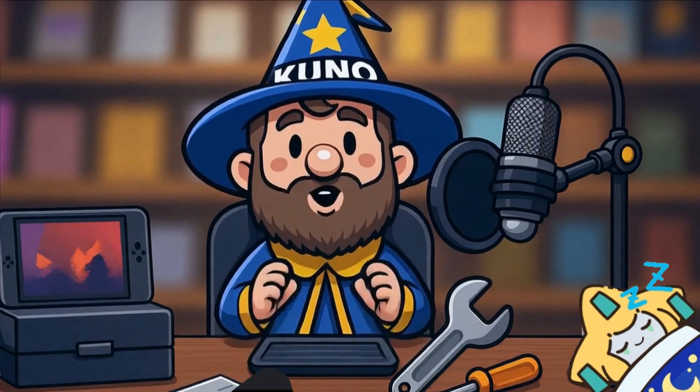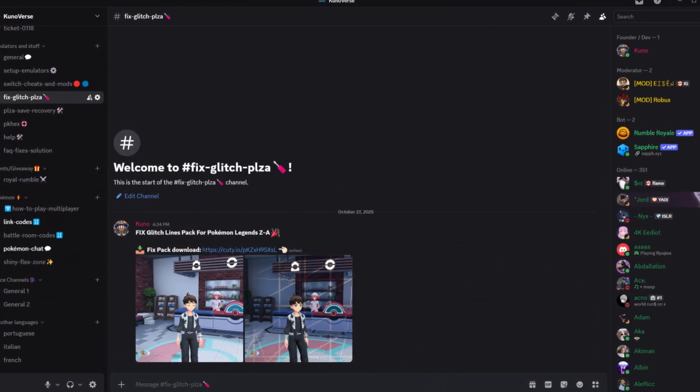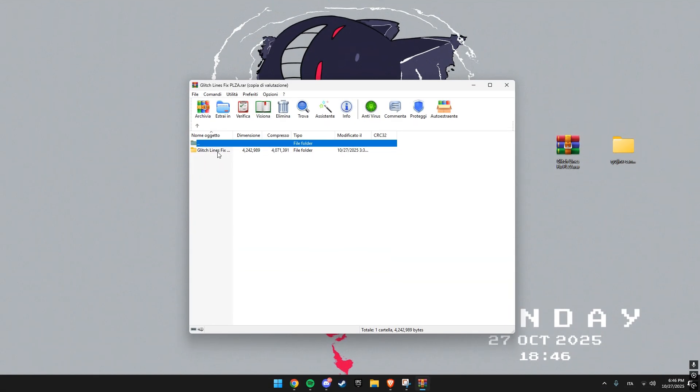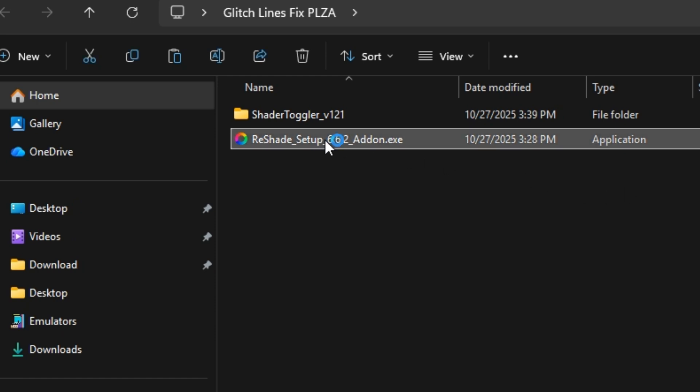Now, let's start the tutorial. First, you need to download this fix package from my Discord, which you can find in this channel. Once downloaded, extract the files and click on Reshade Setup 6.6.2 addon.exe.